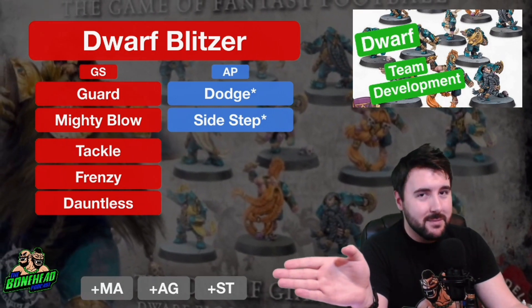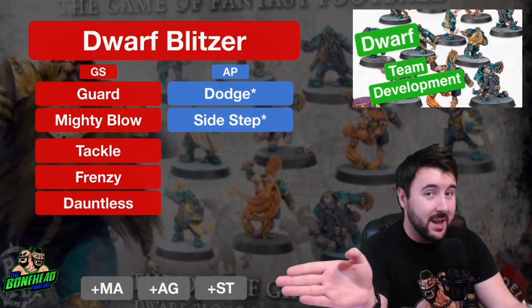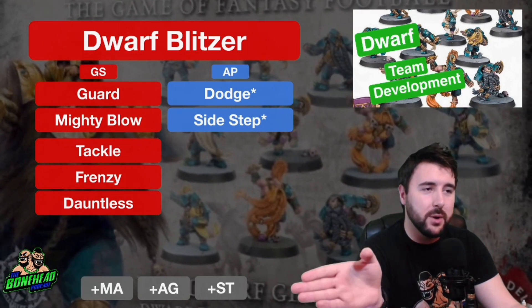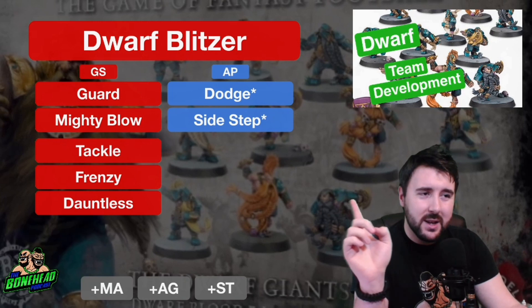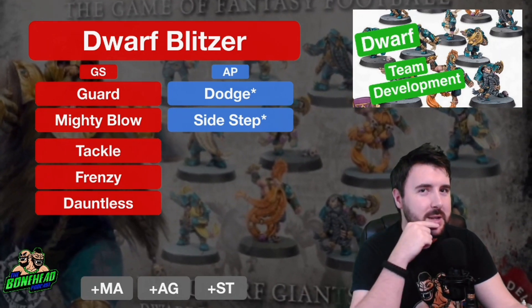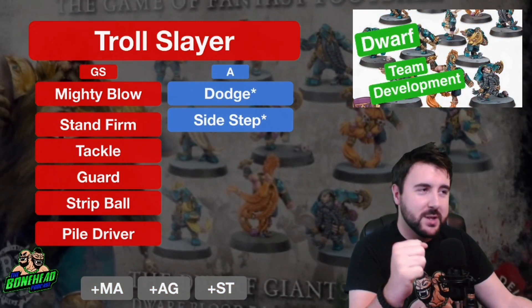Stats-wise, Movement 6 is not much better than Movement 5. Agility 2+ is very good on a Blitzer and Strength 4 is also tasty, but by that point you've basically taken Guard and Dodge. So not ideal — but if you don't want to Blitz with the Blitzer, you can always Blitz with the Troll Slayer.